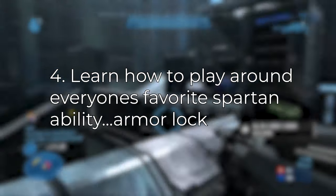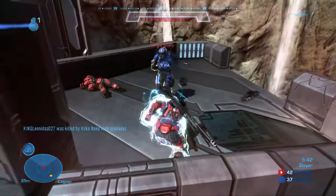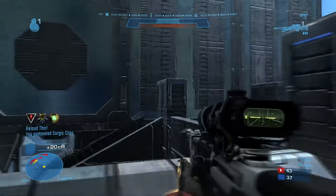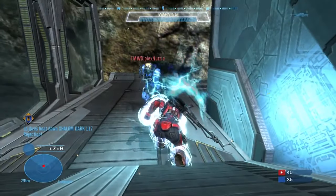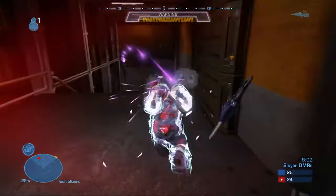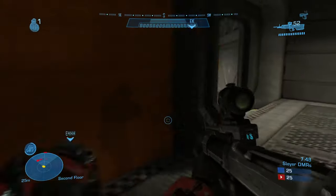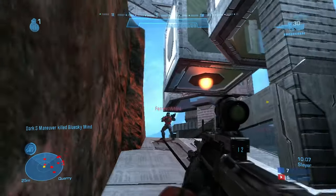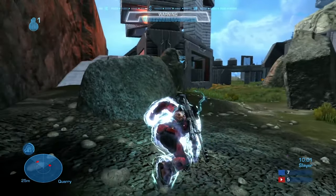Tip number four: armor lock is annoying, and a lot of people hated it when Halo Reach came out. Be aware of it and learn how to play around it. If you're using it yourself, it's good for baiting opponents — you can bait someone into a fight, armor lock, and get your teammates to help. However, you can't use armor lock as a get-out-of-jail-free card. If your teammates aren't there to back you up, you're still going to die.